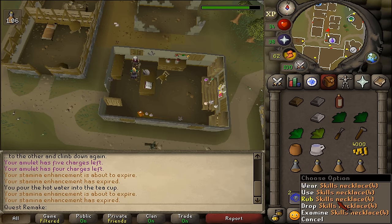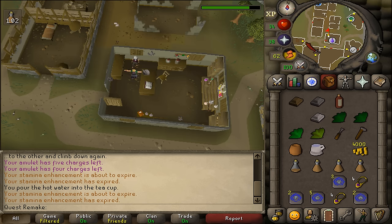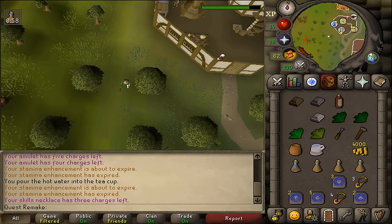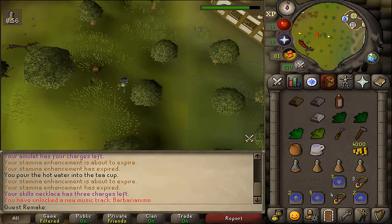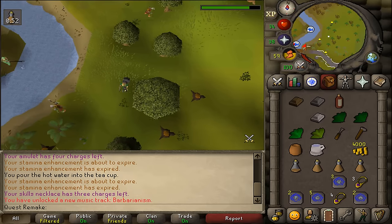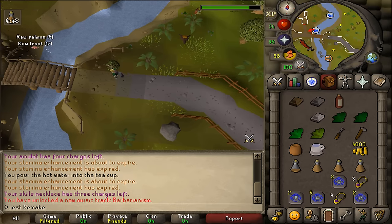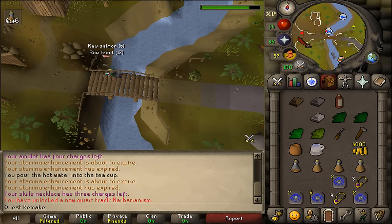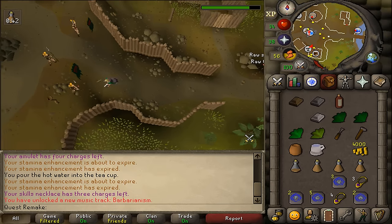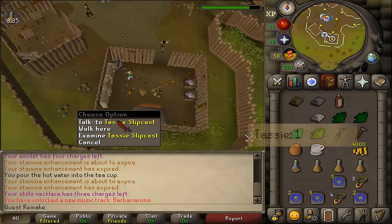Next let's teleport or run to Barbarian Village. I will be teleporting to the cooking guild and then simply running west to Barbarian Village. Inside Barbarian Village we will need to enter the most southern building — that is the one with the anvil and the pottery sign. Let's talk to Tessie and select option 1.